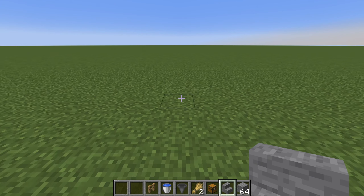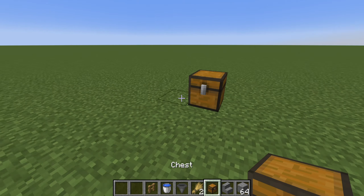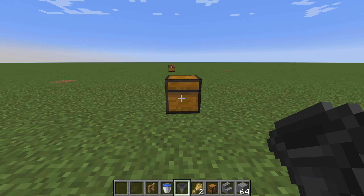The first step is to place down the chest in your desired location and then put the hopper so it feeds into the chest.